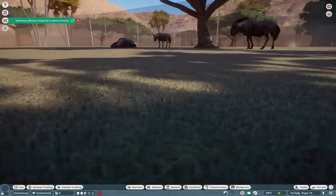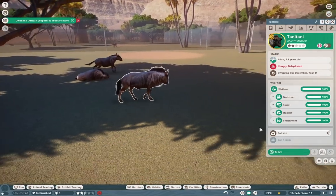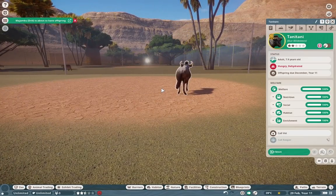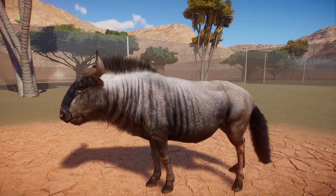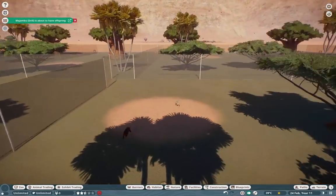Moving on, we have the blue wildebeest by Jen, aka Bubbly Wums — you guys know how much everyone loves this one. These guys are so beautiful and iconic, and they're a lot more common than the actual black wildebeest we have in game. I'm just such a big fan of these guys.